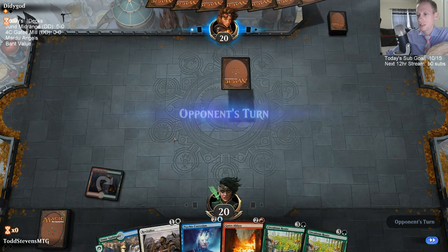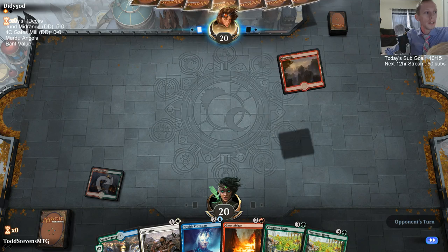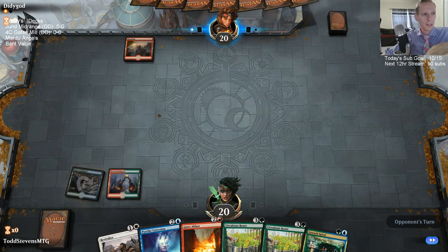We have these Psychic Corrosions in our deck that are horrible against mono red. It shows that we're down to 90 subs, so we should have that resub counted. We didn't even get to sideboard properly.